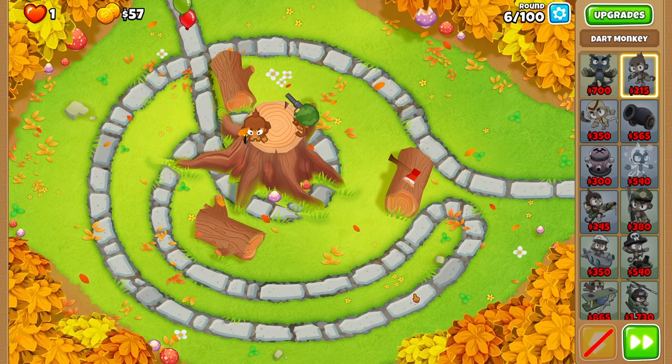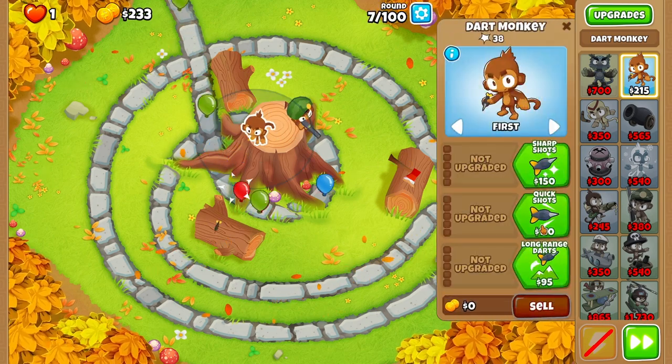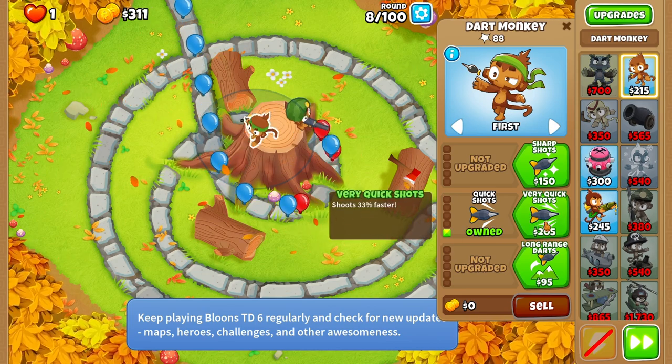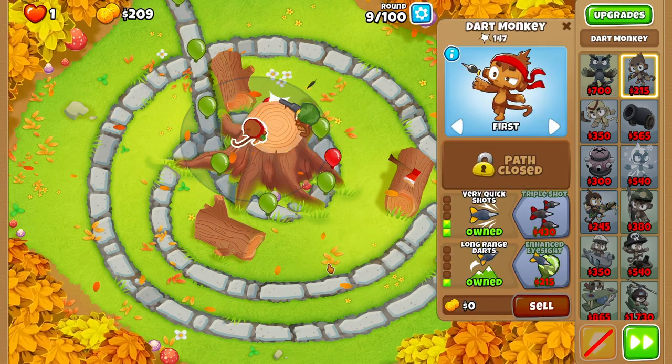Then we're going to go ahead and start. On round 7, we're going to buy Quick Shot on the Dart Monkey. On round 8, we're going to buy Very Quick Shots on the Dart Monkey. On round 9, we're going to buy Long Range Darts on the Dart Monkey.